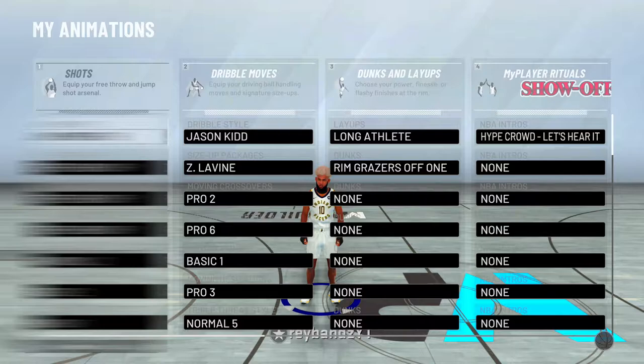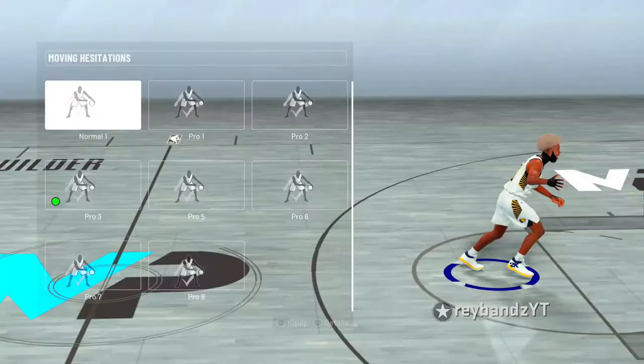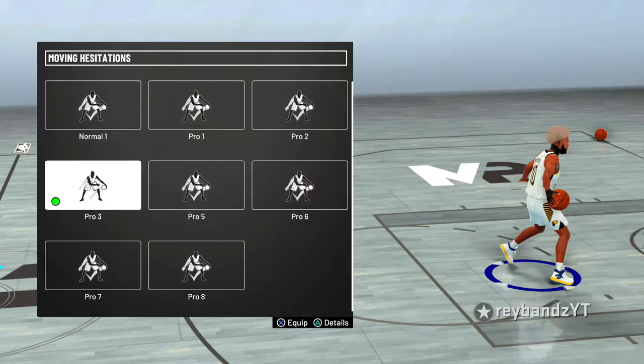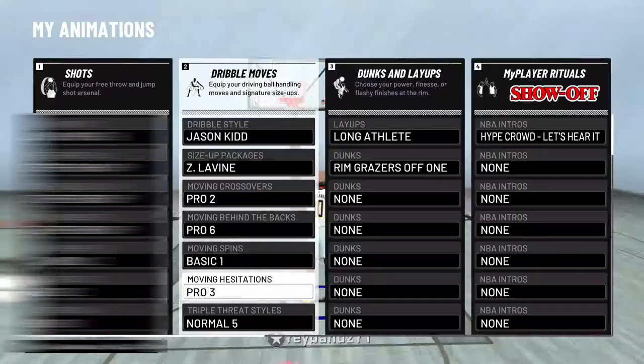None of them really matters besides the hesitation. You can use any signal in the game, any signal you want. But for the hesitation, there's two signals I recommend: either use Pro 3 Hesitation or Pro 2 Hesitation. I recommend Pro 3 because you can do the quick step back off of them. But if you want to peekaboo really, really well, Pro 2 is better.